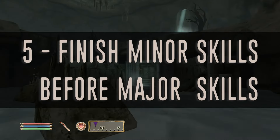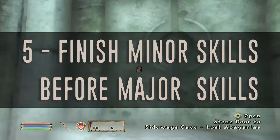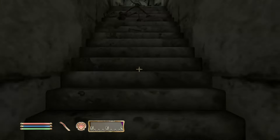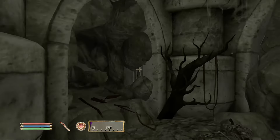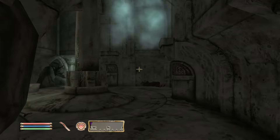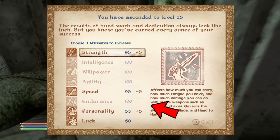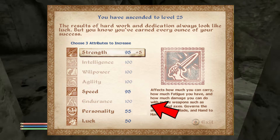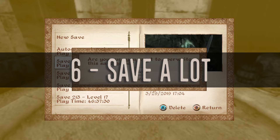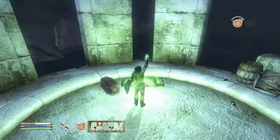Some of you already know this, but it's essential for efficient leveling. Once your major skill levels up for the 10th time within a level, it'll force a level up. You won't actually technically level up until you sleep, but the game will note it and apply any more skill ups to the following level up. In other words, if you haven't finished earning the attribute bonuses for the minor skills before you've finished up with a major skill, you'll be stuck with whatever bonus you've already earned. And that's why, every once in a while, despite your best efforts, you miscalculate your skill ups and triumphantly reach the level up screen, only to find out that your bonuses are not all perfect fives.